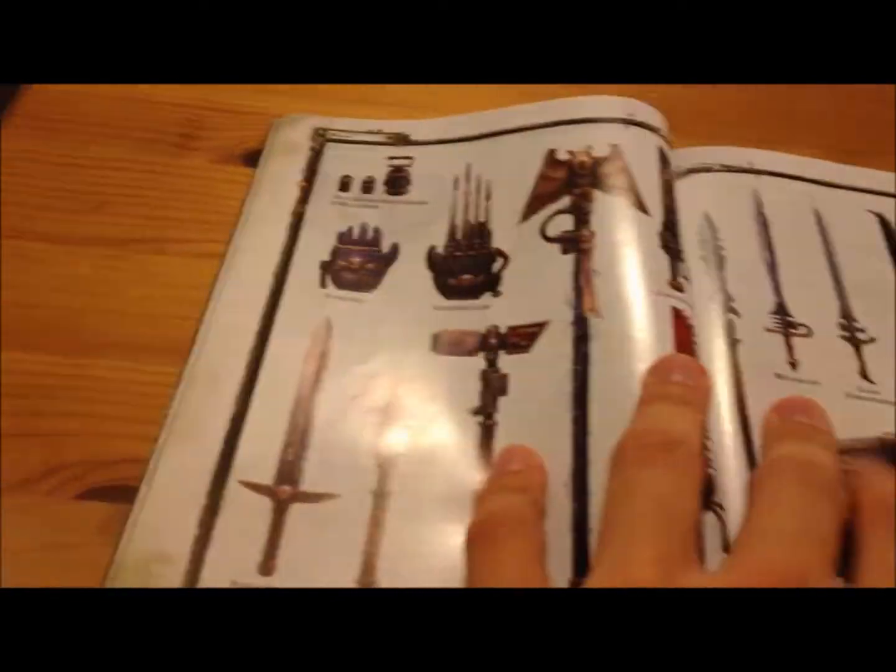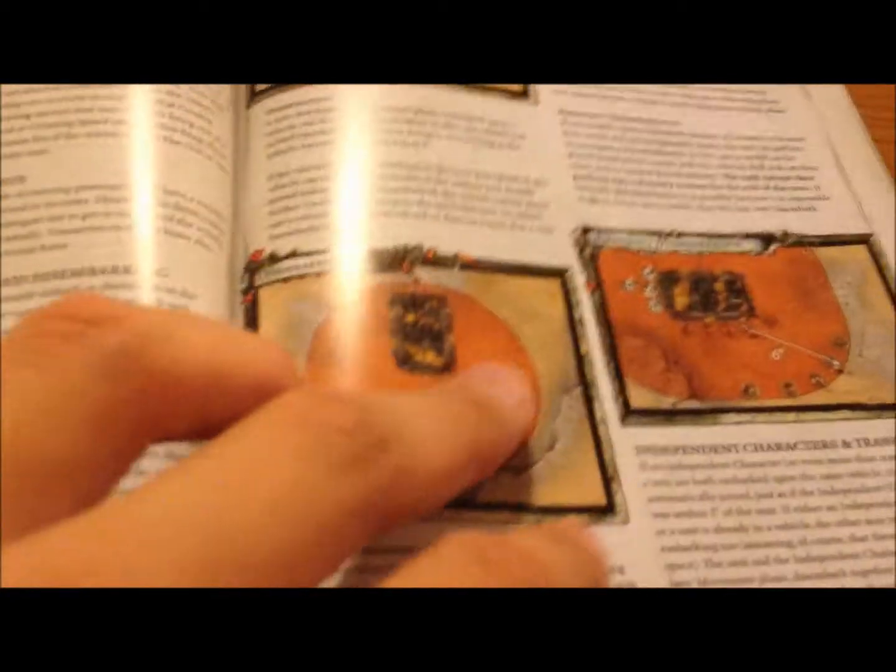Some Eldar stuff, orc stuff. Let's see if I can't find the psykers - they've changed a lot in the sixth edition. Some concept art. Also, mysterious terrain.